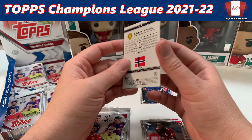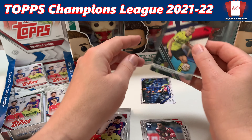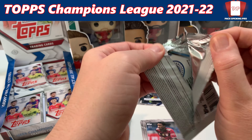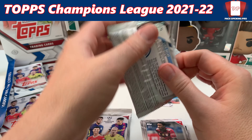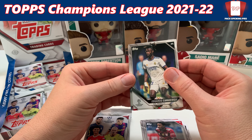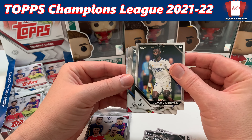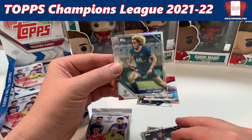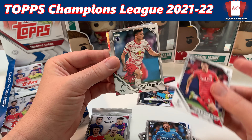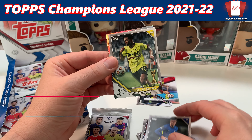We have five blaster packs here. We're looking for die-cast cuts, autographs, parallels, and of course we're always looking for Canadian footballers, Liverpool footballers, and superstars in general. Check out the previous video in the series because we've had some decent hits — I dare say epic hits. I love the action shots on the base cards and I do collect special cards like title winners, duos, stuff like that.